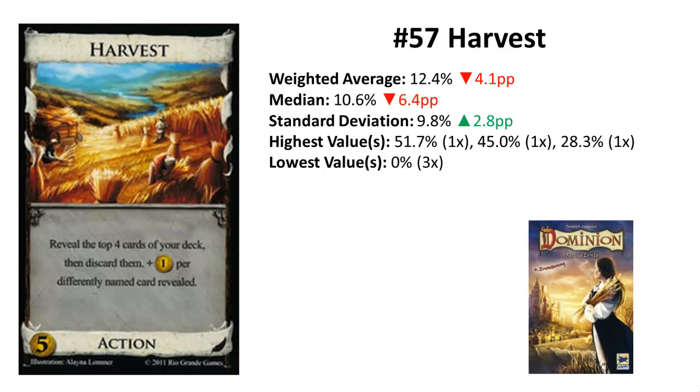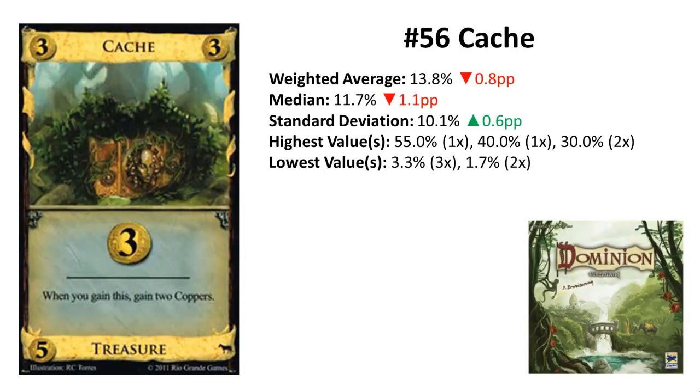It can discard all your good cards you wanted to play next turn, and it can even trigger an unwanted reshuffle. In games with many attacks, especially curses, Harvest can really be a better card — you can make your curses into money without having them in hand, and Harvest can give you easily four coins. In a thin deck with a lot of engine pieces where you don't care about actions, Harvest can also be a nice source of virtual money. It also has a nice synergy with Tunnel, but other than that you rarely want to spend five coins on Harvest.